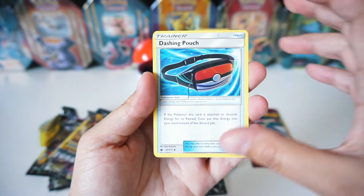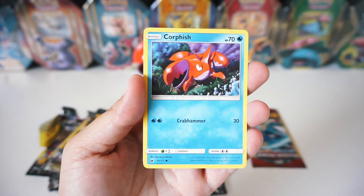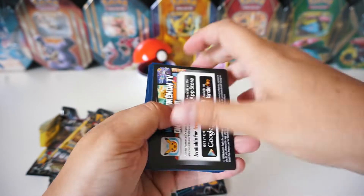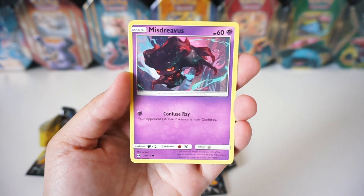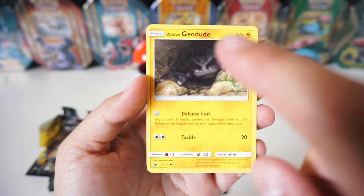We've got a Dashing Pouch, a Gastly, and a Corphish. Like I said, I'm probably butchering a lot of these names. So we've got a Counter Energy, a Misdreavous, and a Lowland Geodude. Cool — this is a cool card.